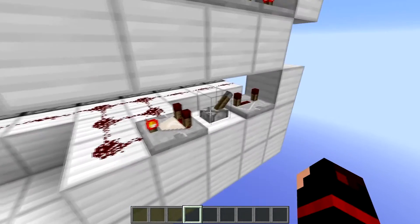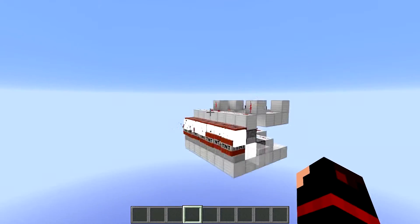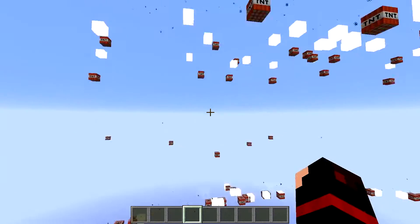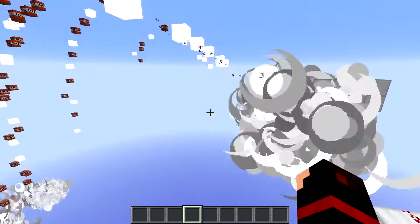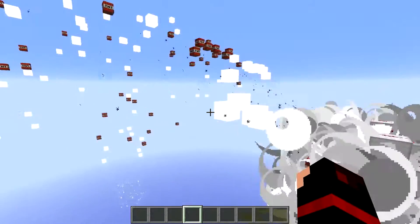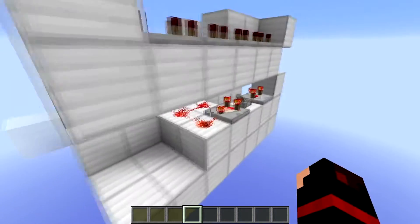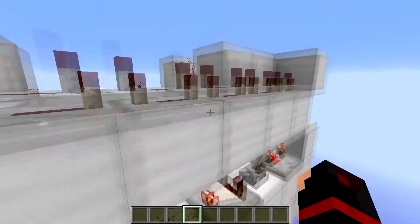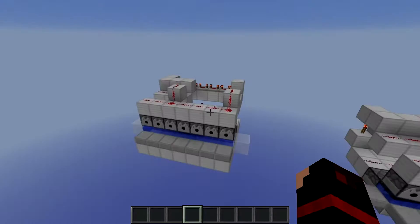Now that you've finished, all you have to do is fill it up with TNT, flick the lever, and watch as the magic happens. As you can see, TNT flies everywhere and you've just made yourself an impressive Chaos Cannon that you can show your friends, blow up their base, or blow up someone else's base on a faction server. I hope you guys enjoyed this video and I will see you next time on TNT Madness — goodbye!